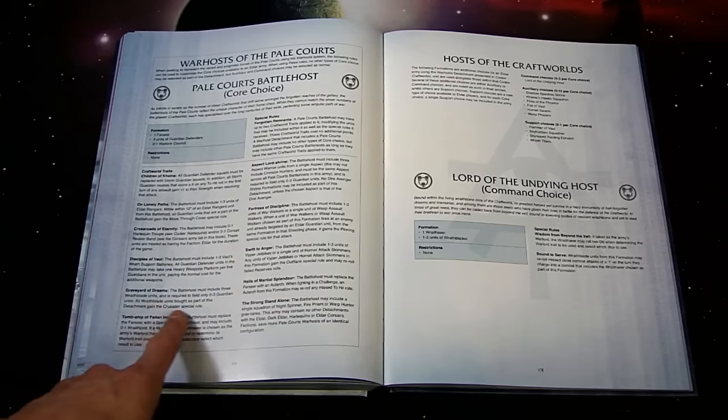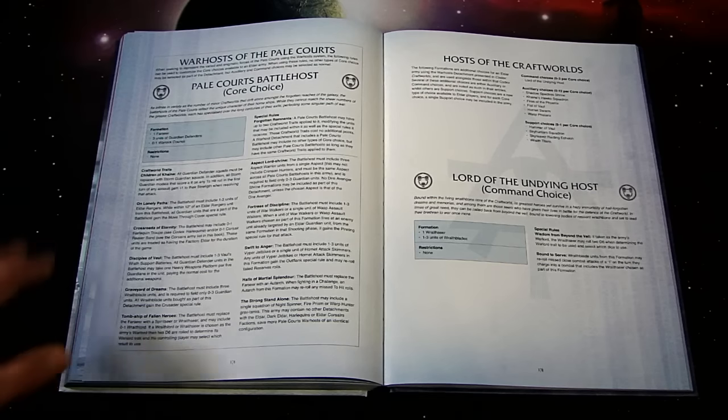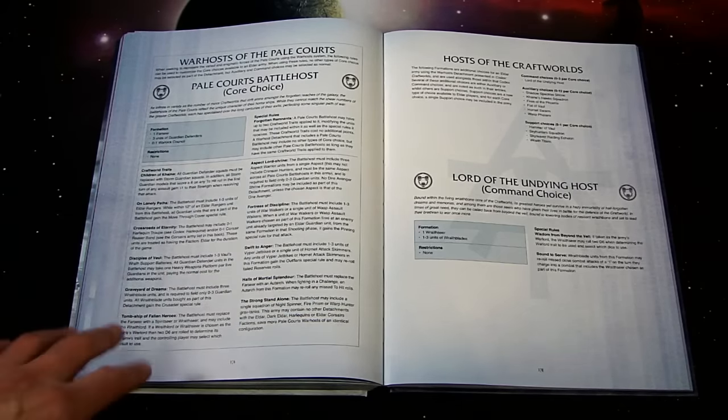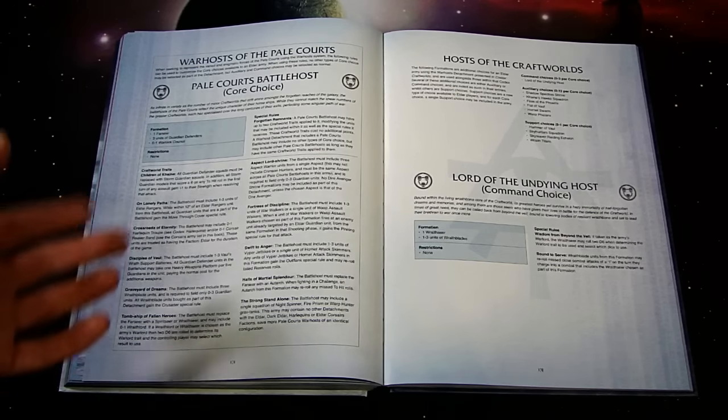'Disciplines Evolved' also requires all Guardian Defender units to take one heavy weapon platform per five Guardians. 'Craftworld of Dreams': the Battle Host must include three Vireblade units and only zero to three Guardian units; all Vireblade units bought as part of this attachment gain the Crusader special rule, helping you get into assault quicker. 'Tomb Ship of the Fallen Heroes': the Battle Host must replace the Farseer with a Spirit Seer or Wraithseer and may include zero to one Wraithlord.